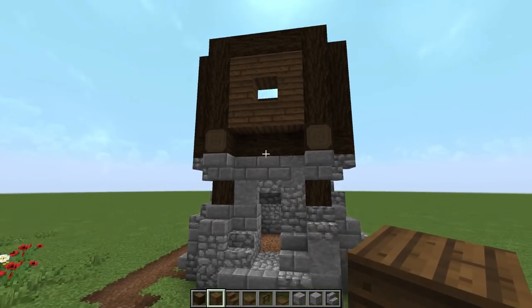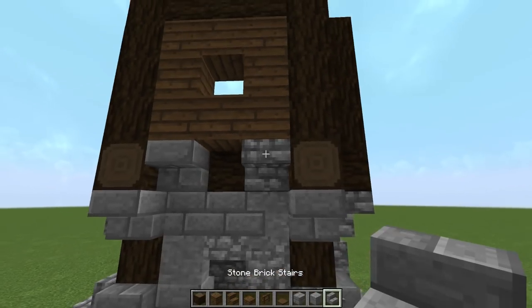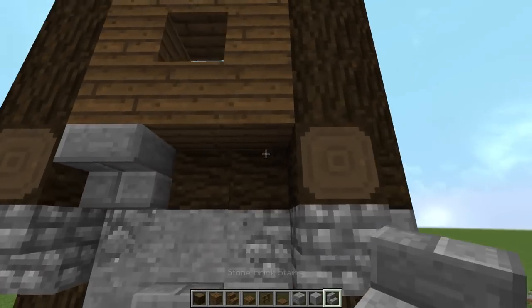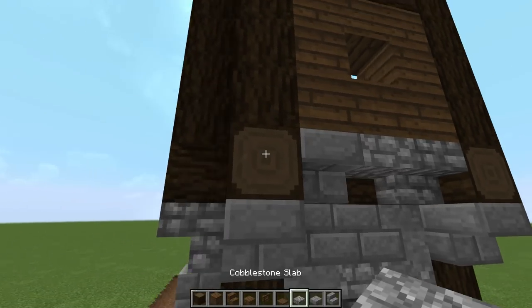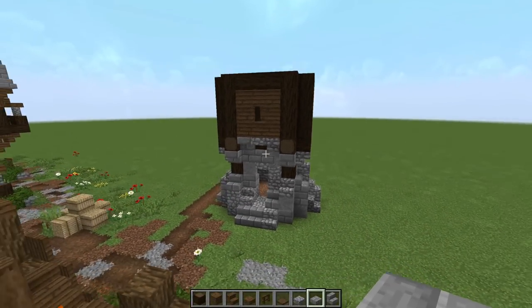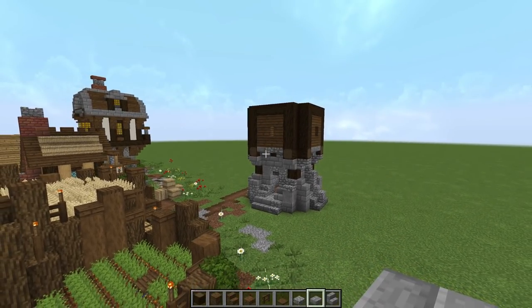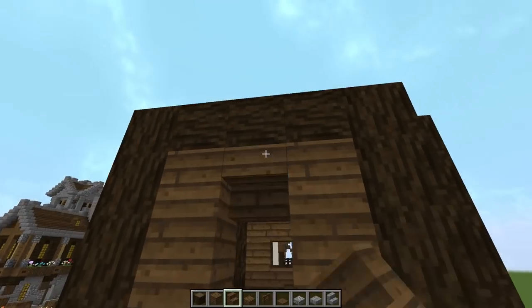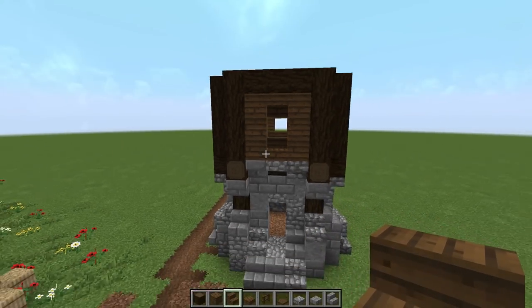Now underneath it let's bring in some cobble — mix cobble and stone like that. Do a little pattern there, skip the middle, then underneath this grab a slab — could be cobble or stone — and mix it up. So we have this little box going. I don't think I'm going to put the windmill yet. I want to put one more layer. This could be like a little hayloft thing. Let's do an upside down stair and regular stair on both sides for a little more definition.